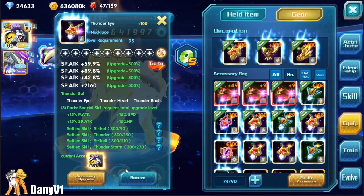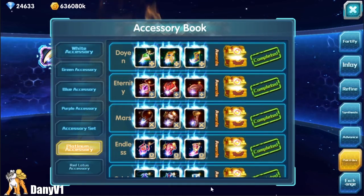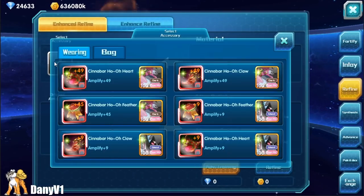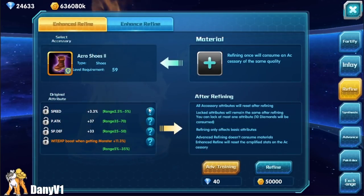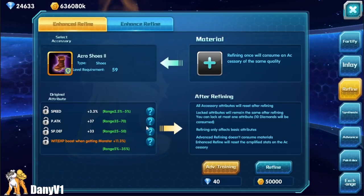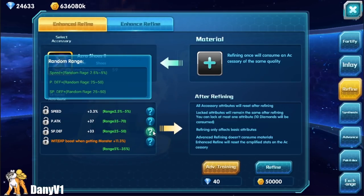I will talk more about fortifying in a different video. You can also refine your gear — go over here to the Refine option and select the accessory that you want to refine. This is one of the most important things about gear. You can click on this small button to see what stats your gear can get. The stats available are different for each gear, so you usually want to check this out every time.